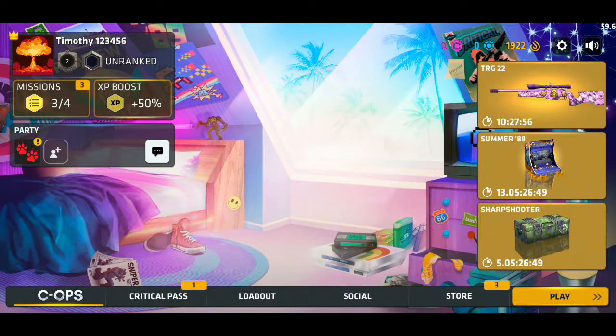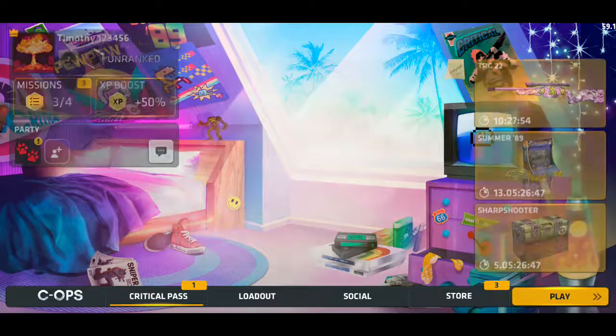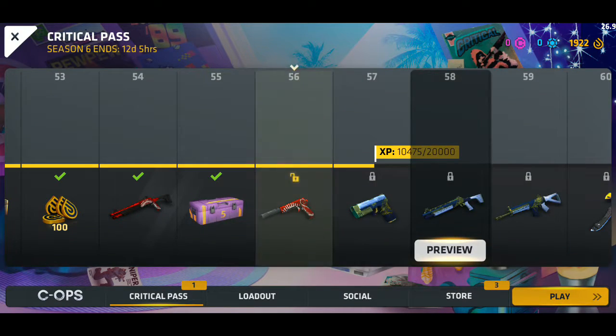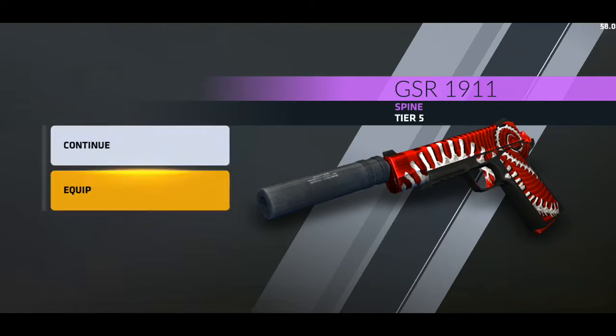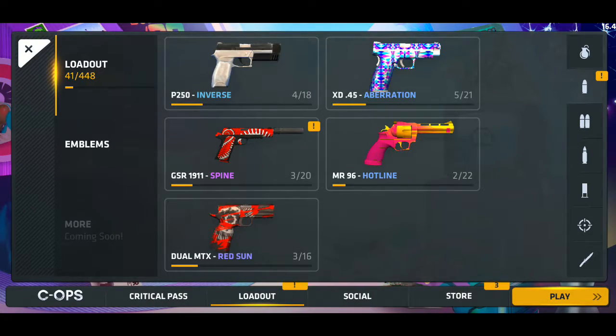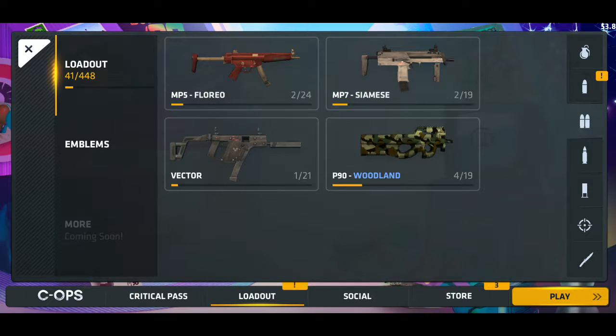Yo what's up, it's the Watermelon King and today I have a Coral Pass mission I forgot to claim. It's a really cool GSR skin — Spying — which is the same one as for my FP6. Let's just take a look at this really dope skin.